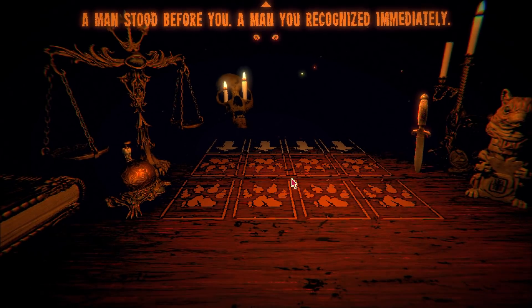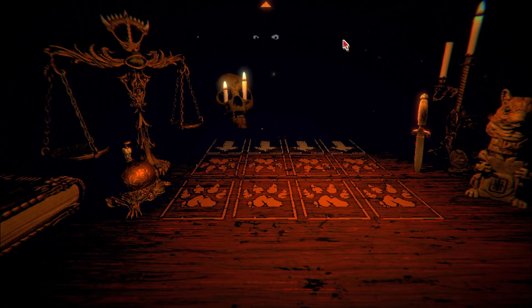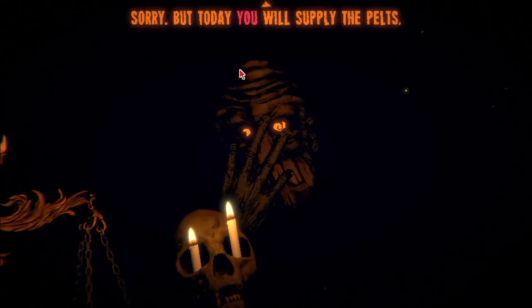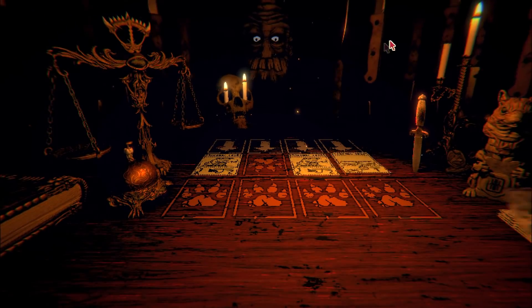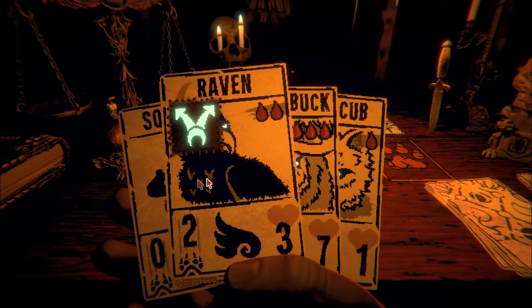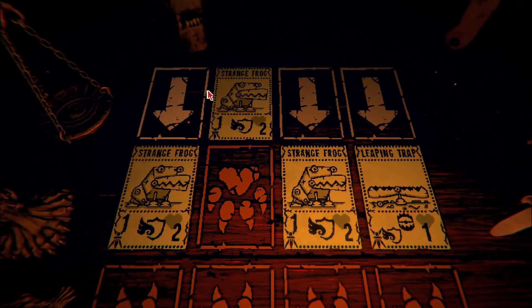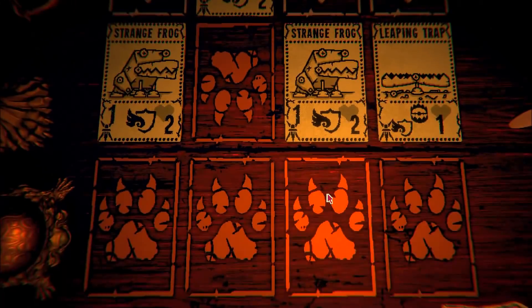Who's this going to be? 'A man stood before you, a man you recognised immediately — it was the trapper. You reach out to examine his wares, but he stopped you.' 'Sorry, but today you will supply the pelts.' Oh, that's not good — we've got knives floating. What cards is it going to give us? Moosebuck, raven, and wolf cub — nice. He's got these strange frogs, but they look like traps — and then one is a leaping trap. Are these going to turn into traps eventually? They still do one damage apiece, so we do need to take care of them.